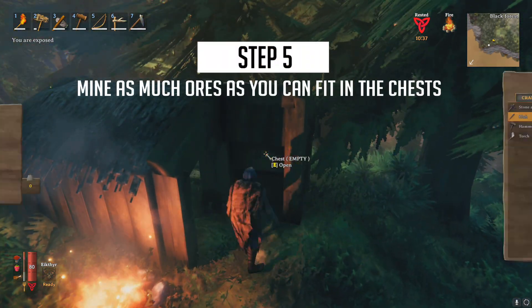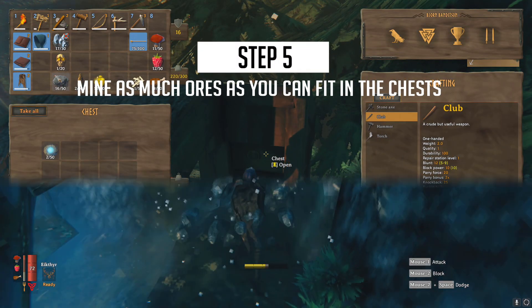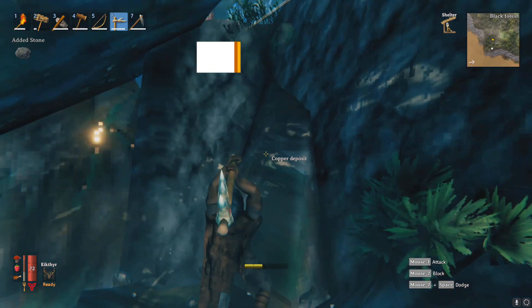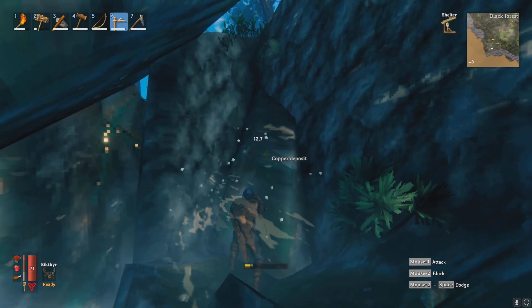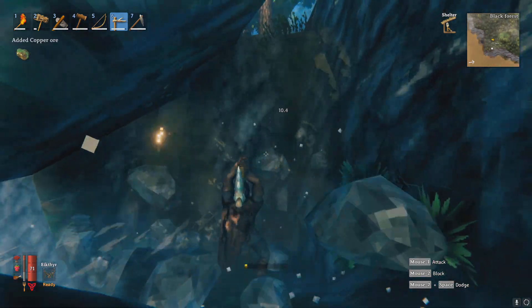Once you've done this you can start mining, get as much as you want, if you need to build more chests keep going until you've got as much as you need. I'm going to be mining tin, copper and stone and I'm going to keep going until I've filled at least a couple of chests.